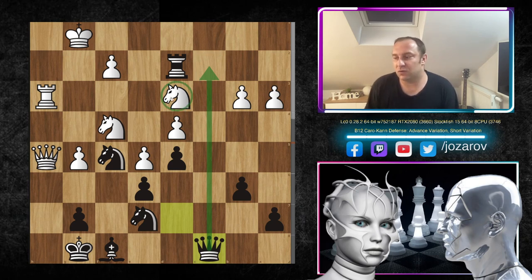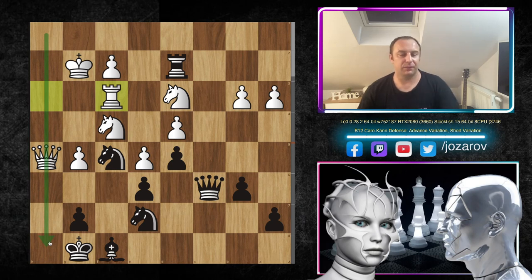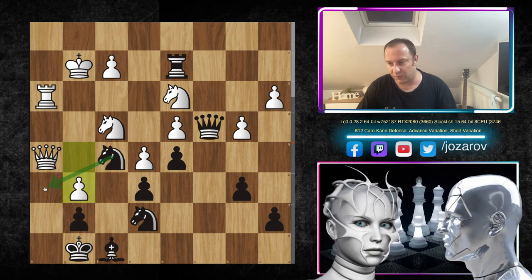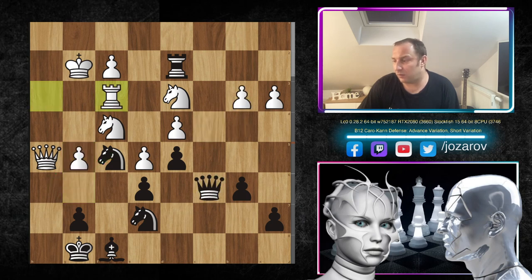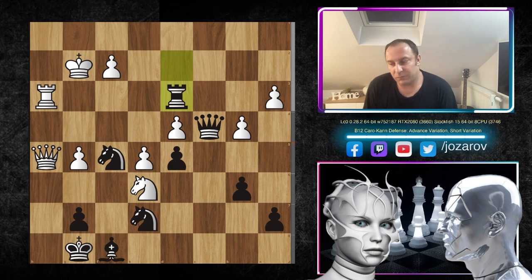After b3 by Leela, we have Qc8 — Stockfish finally activates the queen where it can also attack the knight on d3. After Kg2, Qc6, and now Rf3 — a move that causes many problems in Leela's position because the rook is no longer threatening checks on the h-file. If White tries b4 here, then Qc4 happens. If g6 occurs, we always have Nh6 to solve it.